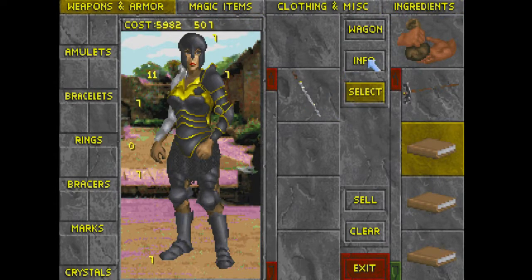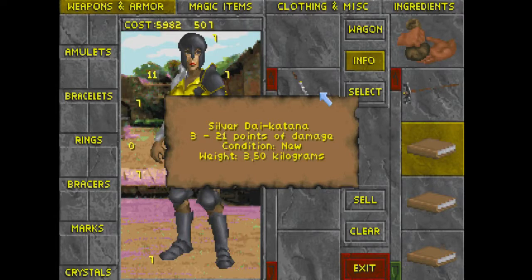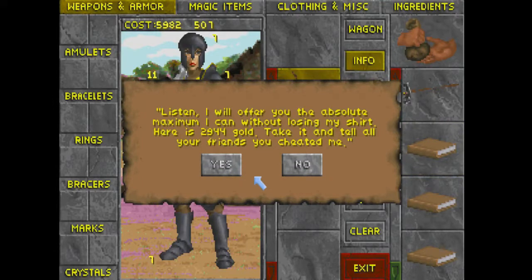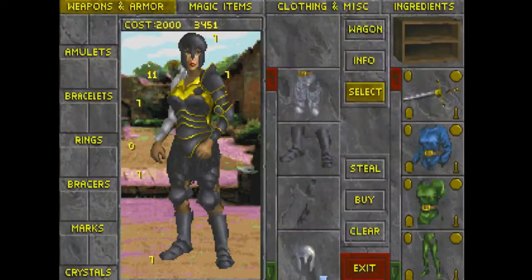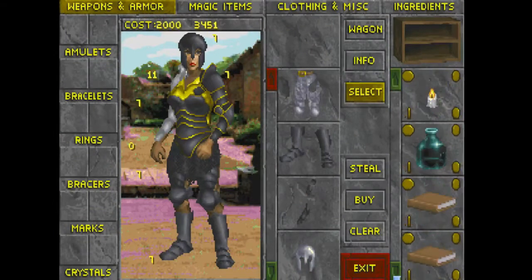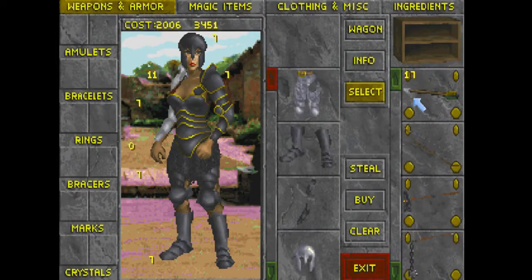I'm gonna hold on to the silver daikatana that we got, just because hopefully I can find something better when I go shopping, but I don't know if I'll be able to, so I won't be without a backup. We got nearly 3000 gold for that, which is pretty good considering the total value of our items was five thousand nine hundred and eighty-two — so that's nearly fifty percent, that's really good actually.